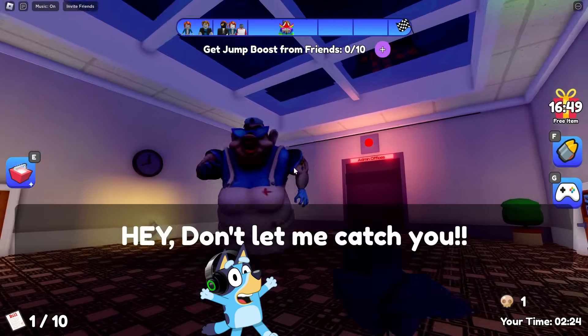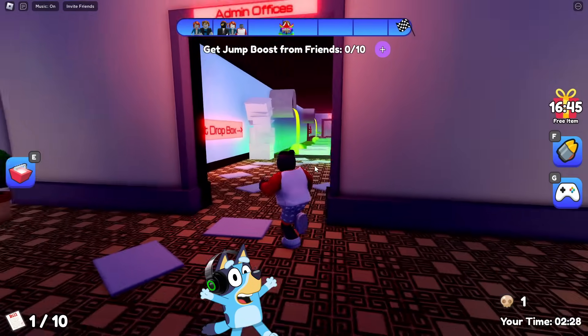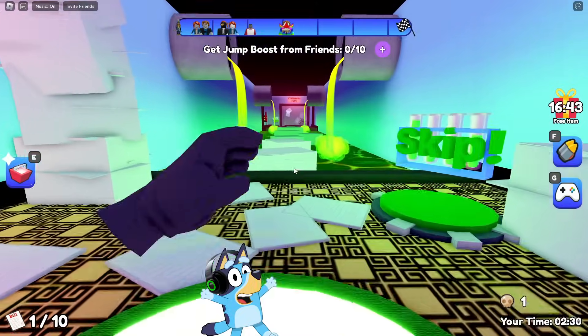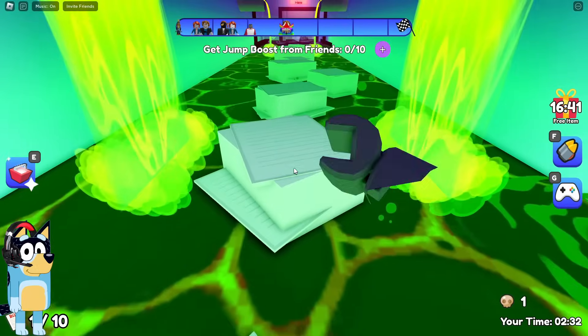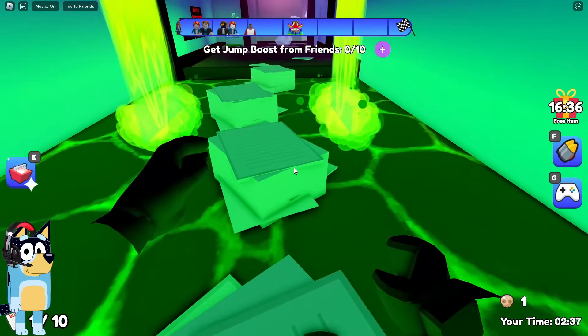Oh, look! We found ourselves in a room with that same nurse running after us. Well, we managed to escape from her with ease. Oh my God! What is this green liquid? Why is there so much of this strange green liquid in the hospital?